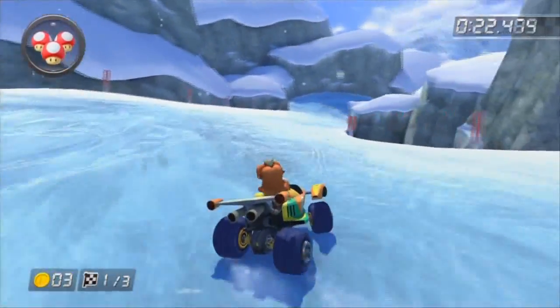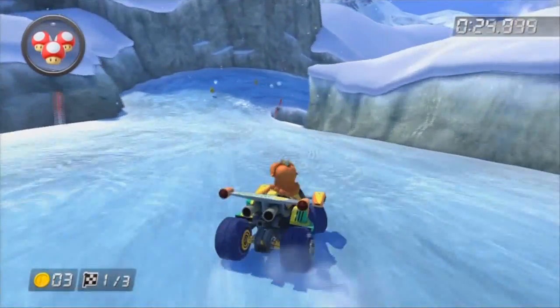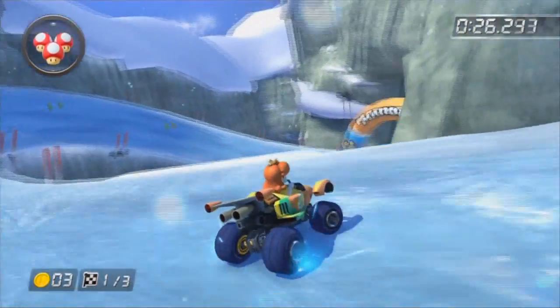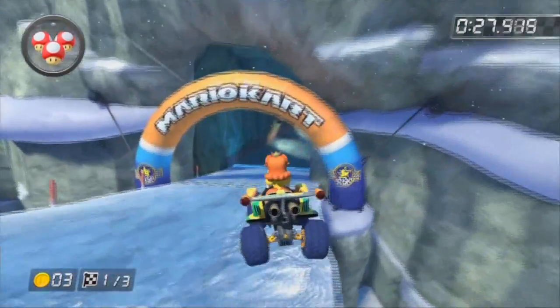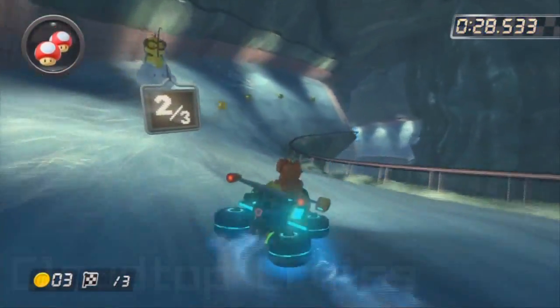Mount Wario hides another tough one. On the icy slope, keep your eyes peeled on the right-hand side for a tiny ramp. Sharp right, give it a jump — a little trick there and away you go. But again, be careful not to fall. It's very easy to fall off, so watch out!